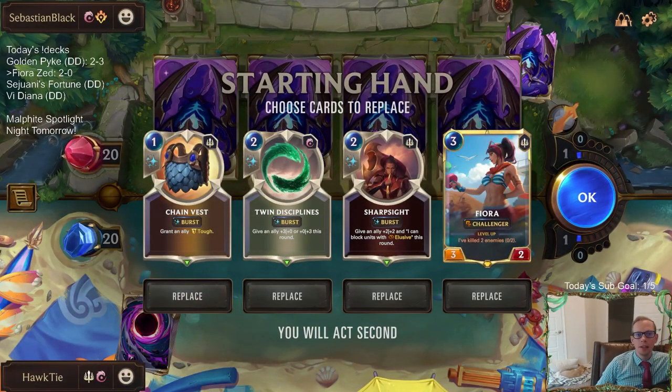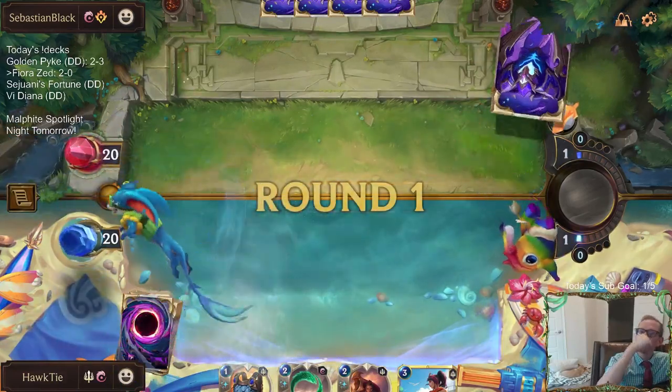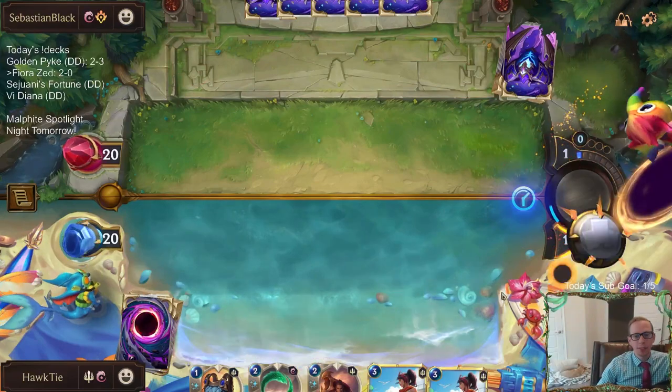They also have the bounce spells of Ionia — I'm worried about Will of Ionia and that kind of stuff, because I can't stop that. Especially going for a Fiora kill like this. I don't send Fiora back, but that's going to be the rough part — Will of Ionia. I wish I had Zed in this matchup though.